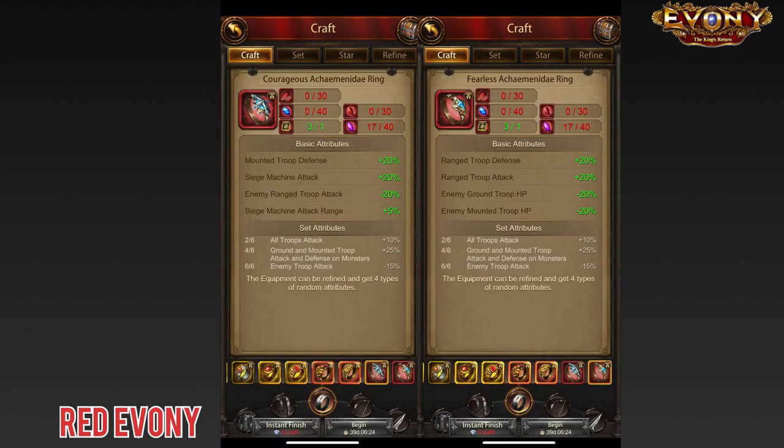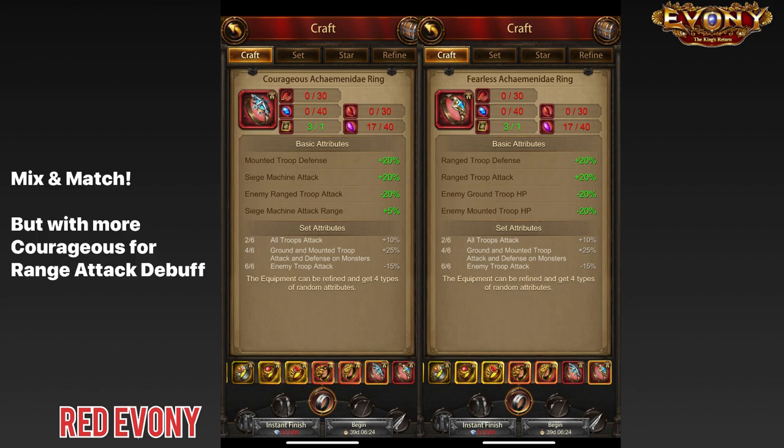The only two pieces that will have any change in this setup are the Weapon and the Ring. For the Ring, we have two options: the Courageous Akimene Day has enemy ranged troop attack debuff, while the Fearless Akimene Day has enemy ground troop HP and enemy mounted troop HP debuff. Ranged troop attack is without a doubt the most important stat to debuff in this game. So for the most part you would want more of the Courageous Akimene Day Ring, but you would also need some of the HP debuffs from the Fearless Akimene Day Ring — a mix and match situation.